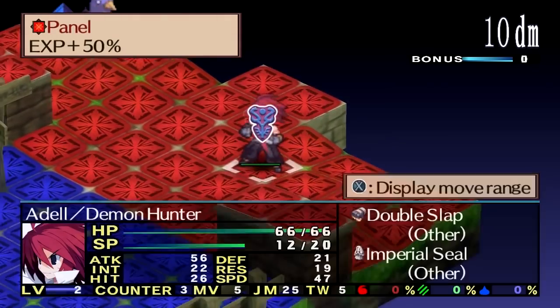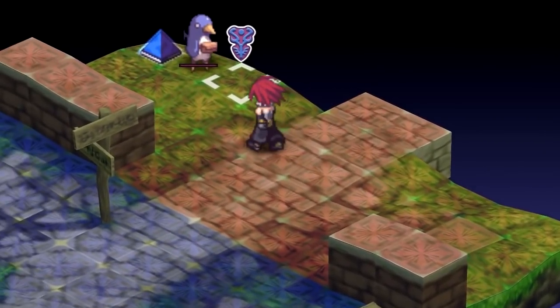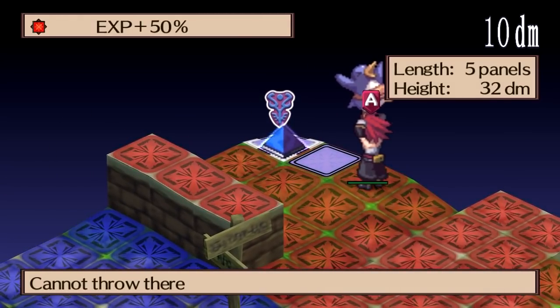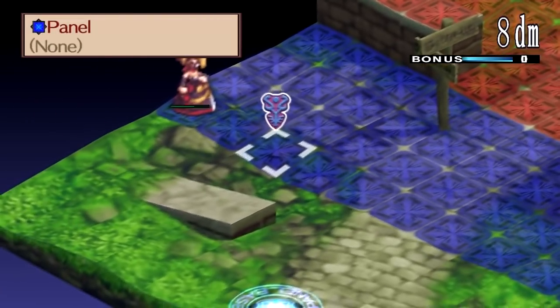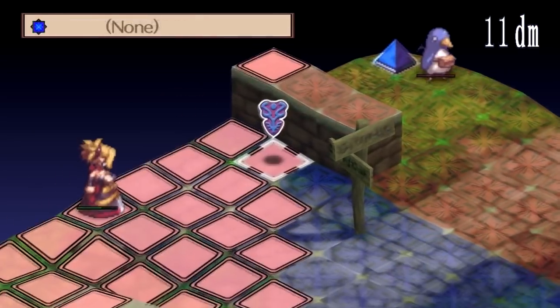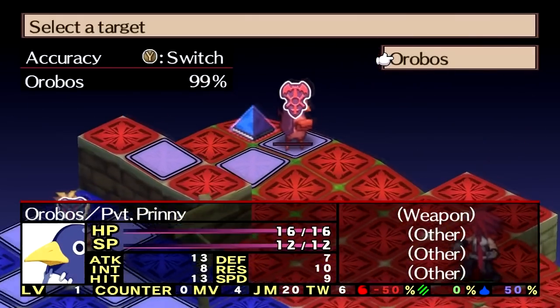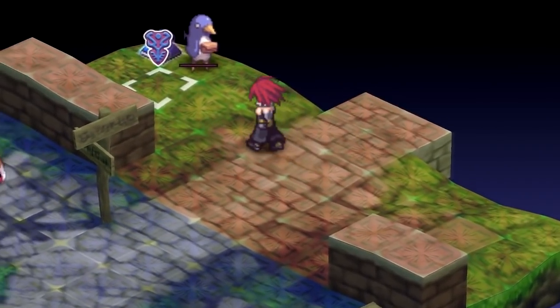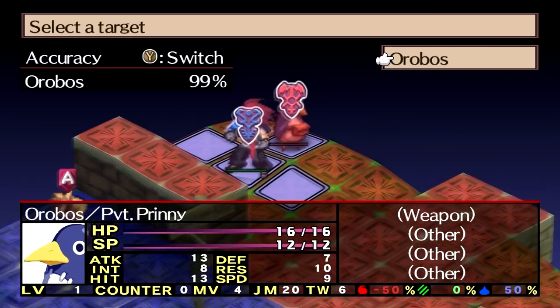Also, unlike the first game, you can't lift an enemy and then throw them onto a geo-panel to destroy it anymore — they removed that ability. So we're going to have to watch out for that. In the first game you could, and that was really good. But now, not so much. I'm going to try to do a combo between Rosalind and Adele here.